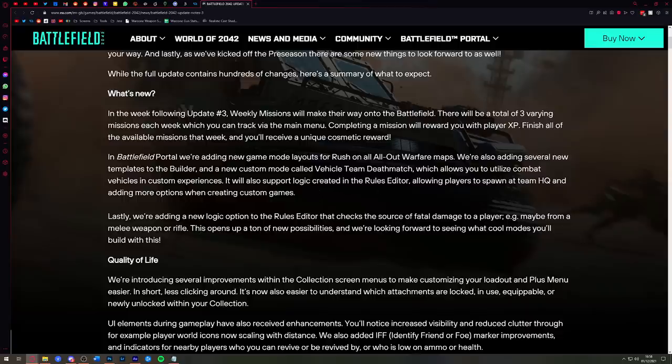Lastly, another new option in the logic editor checks for the source of fatal damage to a player, which will open up tons of new possibilities. When someone dies, you could make some kind of mutation or something cool could happen based on how they died — something you couldn't do before.